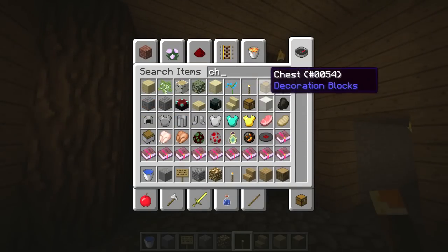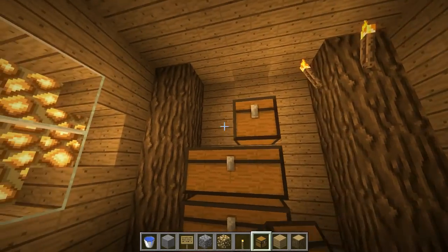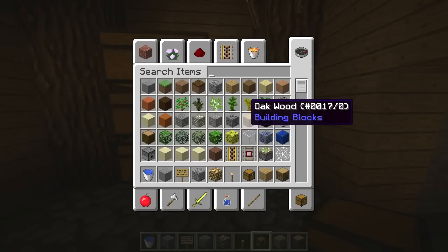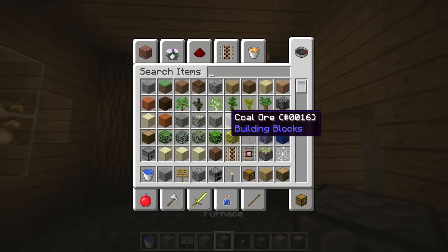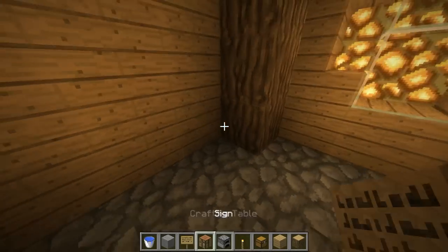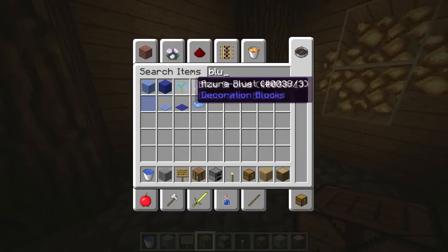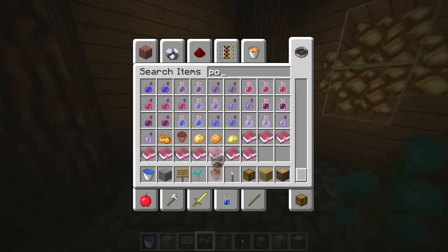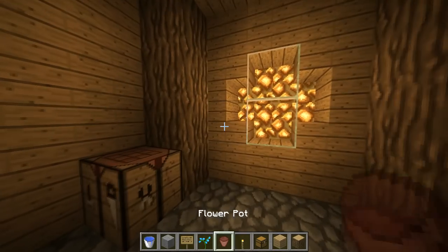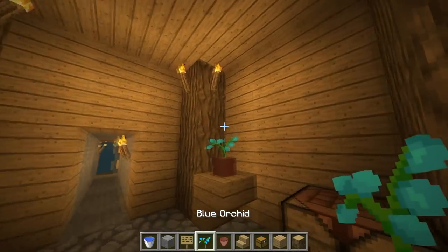Let's grab some chests, because what would be a faction base without some chests for people to raid or just get into? And we'll do a line of furnaces here. Let's grab some crafting tables and put the crafting table over here. And maybe a blue orchid — so unique, right? A little pot. We're going to need some stairs too. And yeah, the base is complete.